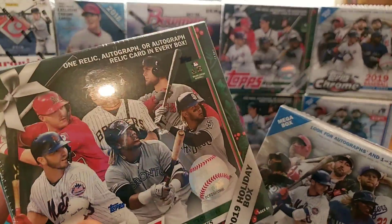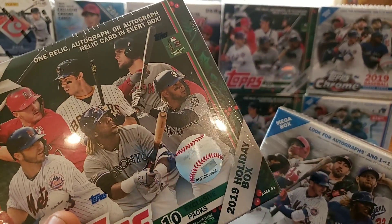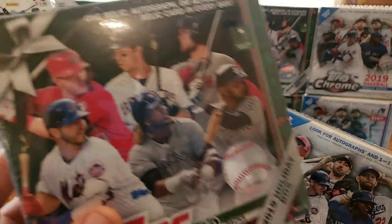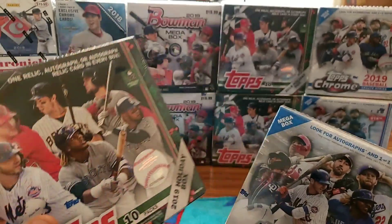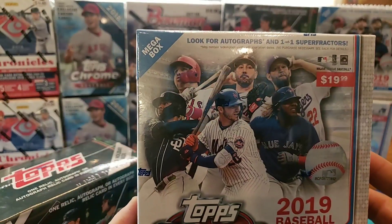This one has a lot more cards - a hundred cards, ten packs with ten cards each. This one has seven packs with about four cards, so that's quite a bit of a difference. You can definitely tell on the weight. This one is a lot heavier. Both are fun - on the Holiday you're looking for the short print variations, which are pretty cool. There are three different ones: 6-3, 6-4, and 6-5, plus a super rare short print.